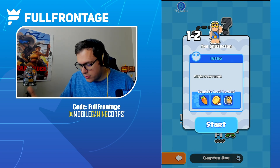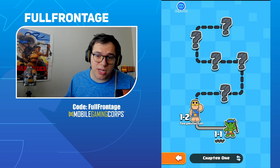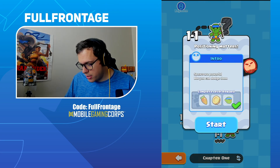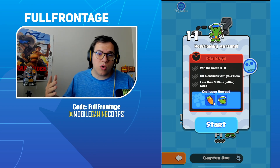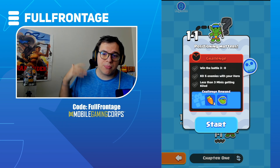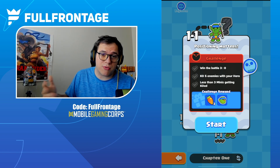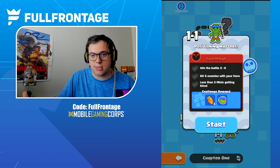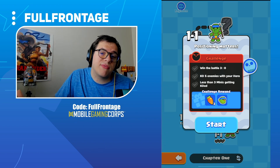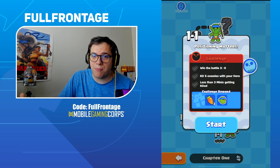Then you unlock the next level — the Knight is very tough. You can see there are now three checkmarks below the Spear Goblin level. Once you beat a level, you can actually go back to it. There's a challenge tab and you get rewards for completing the challenge for that specific level. You can do them separately — if you only get two out of three, you can go back for that third one. For example: win a battle 3-0, KO 5 enemies with your hero, and have less than three of your minis get KO'd.